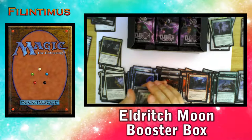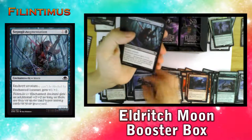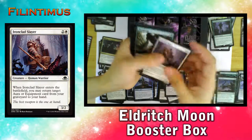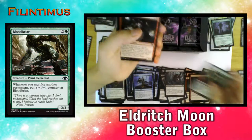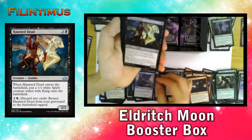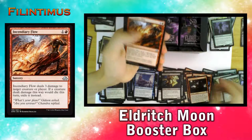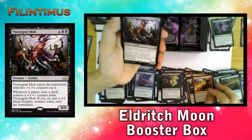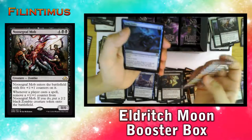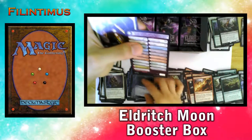We are not even halfway yet. We have a Certain Death, Fogwalker, Strange Augmentation, Stensia Innkeeper, Ironclad Slayer, Bloodbriar, Falkenrath Reaver, Bold Impaler, Grizzled Angler, a Haunted Dead — our first one — a Crop Sigil, an Incendiary Flow, and a Nearheath Mob. Good for the tribal deck. And we have a Foil Drag Under.